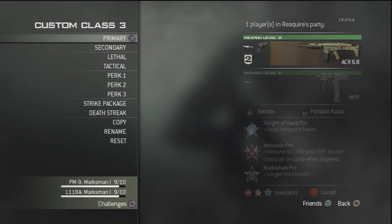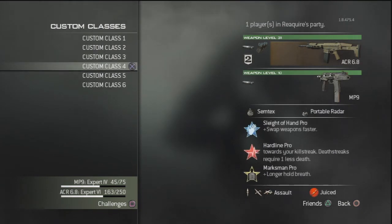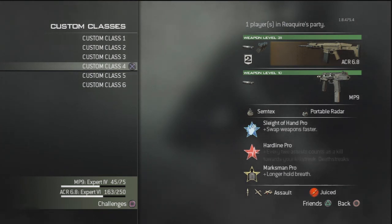For the second class we're going to be using the ACR once again with the exact same setup, except you're going to be using Hardline as your base perk. This is because 2 assists equals a kill, and if you're a noob, death streaks require 1 less death. We're going to be using the Assault package: Predator, Reaper, and AC-130.